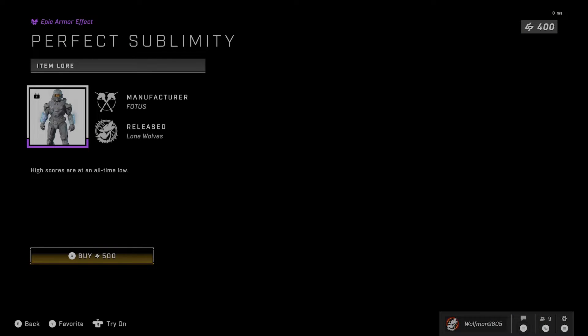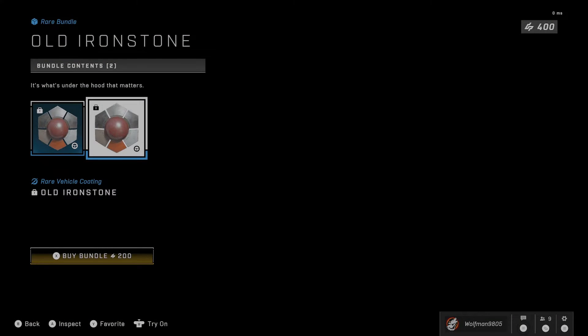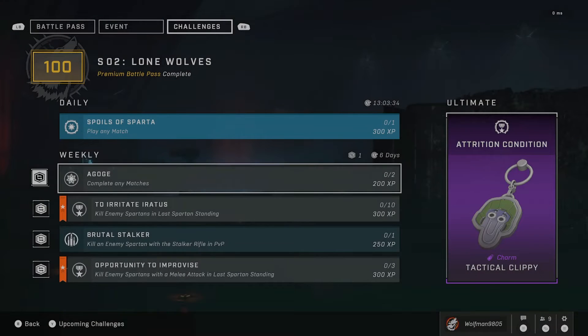We have the returning Perfect Sublimity Armor Effect, returning for 1,200 credits. Finally, we have the Old Iron Stone Coating for Mongoose and Gungoose for 2,200 credits.